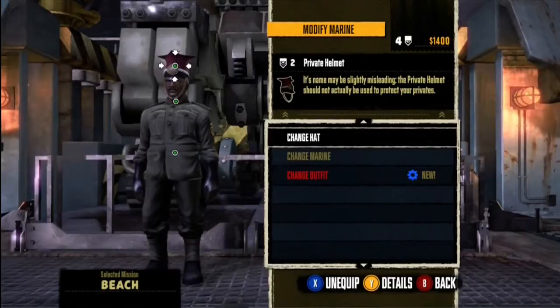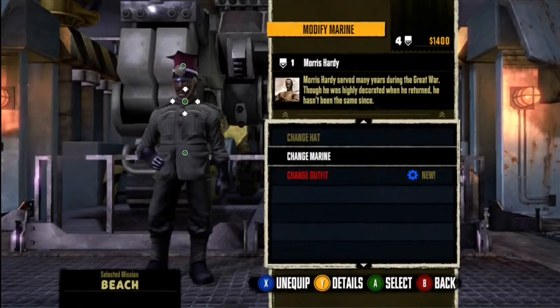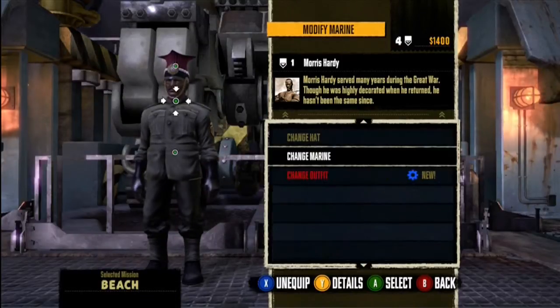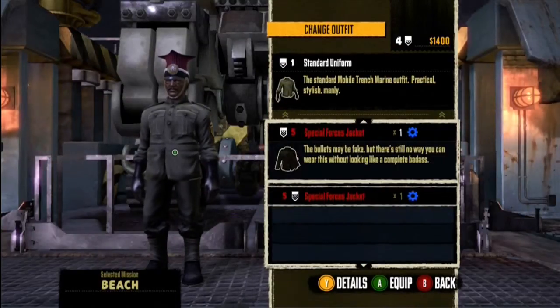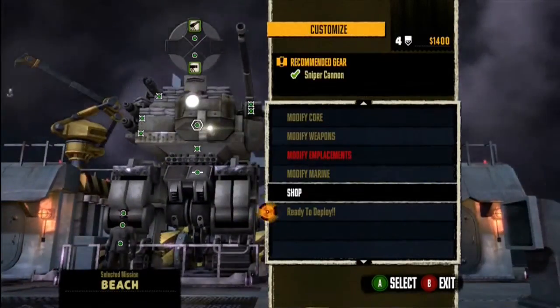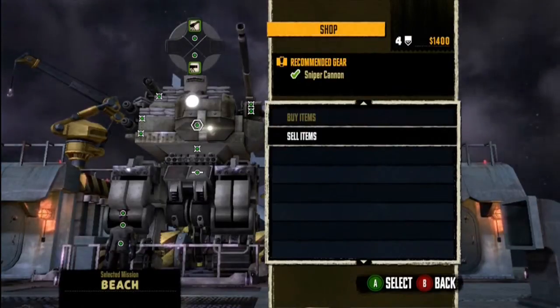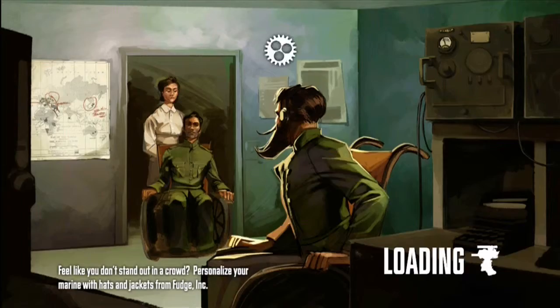Here's the marine section — this is my guy. I gave him a private helmet. You can change who you are — there's four to choose from. I like being this character and I'm not going to change my outfit because I like it. For your shop, you can buy core weapons, emplacements, and marine items, and you can sell your items too. I'm not going to go into that — I'm just going to go straight into the mission.